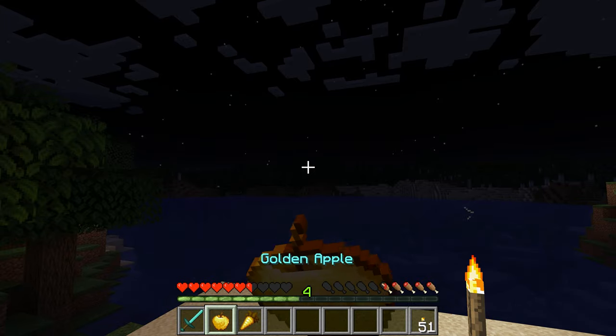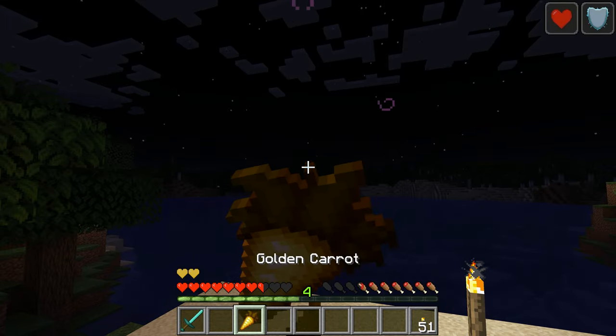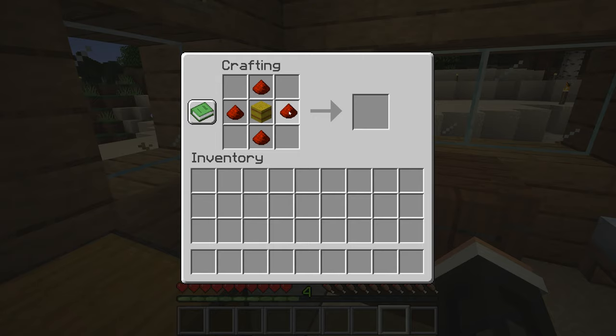Tip number six. Golden apples and golden carrots give the most nourishment value in the game than any other food. Tip number seven. A target block is made from hay bales and four redstone dust.